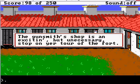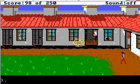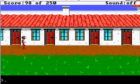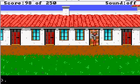The gunsmith side is exciting but not a necessary stop on your tour of the fort — you don't need anything here. There's actually a point where you might have wanted a gun, but I guess you don't get one. This is a bunk room for the hired hands — they've gone and taken everything with them. You don't need anything here. I think it's a pretty clear tip: if the door is closed, I think it's kind of cool, even though it's kind of weird that you could break into anywhere in the fort. It's the hat and boot shop — you've got a hat and you've got boots, you don't need anything here.